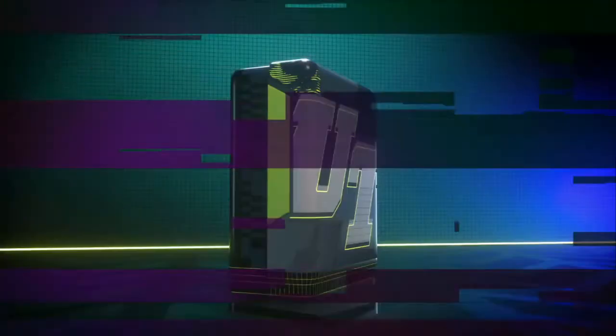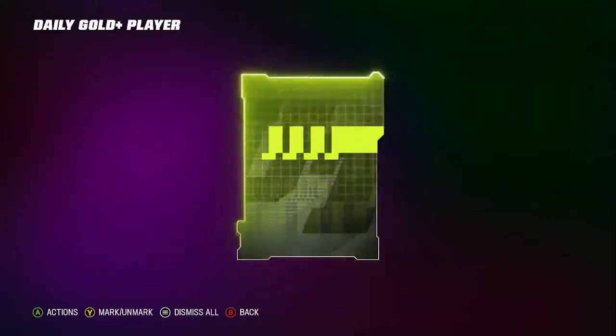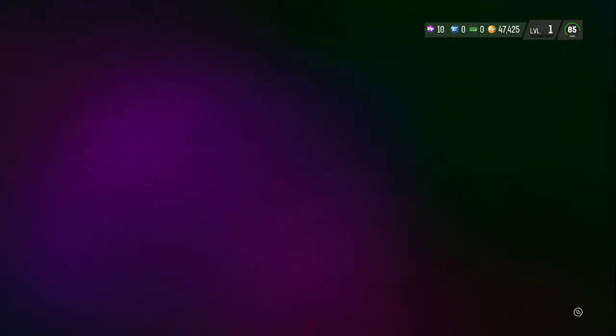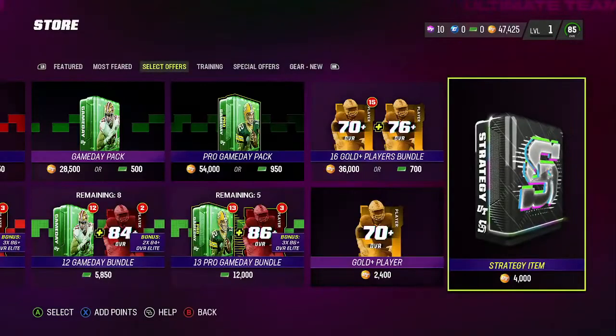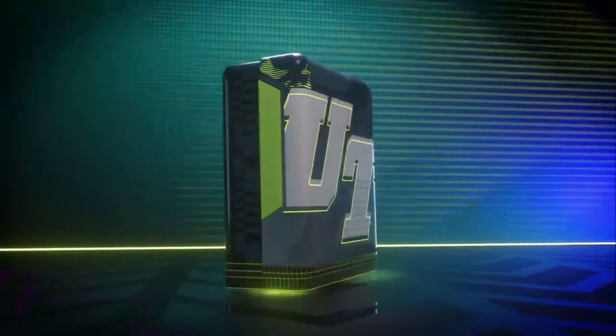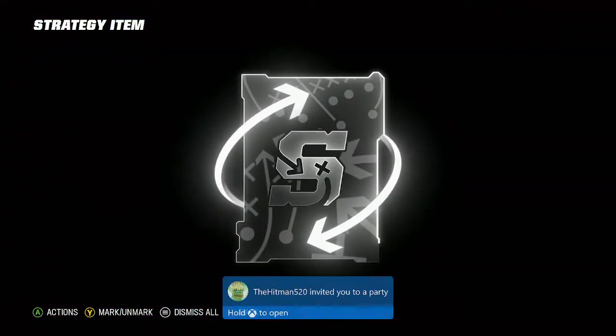The reason why people are opening these is because there are purple strategy item cards that some of them go for like 130k, 120k, and then there are gold strategy item cards which go for like 200 or 250k. So I'm going to be opening these up in this video, putting them into a set, and seeing how much profit I can make.